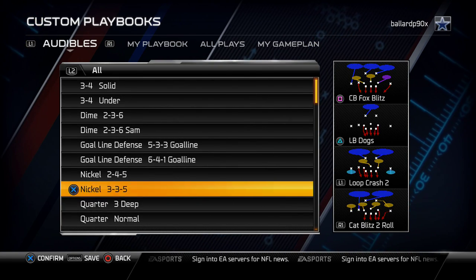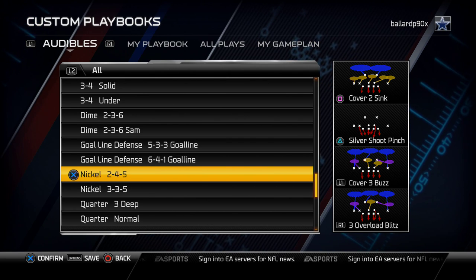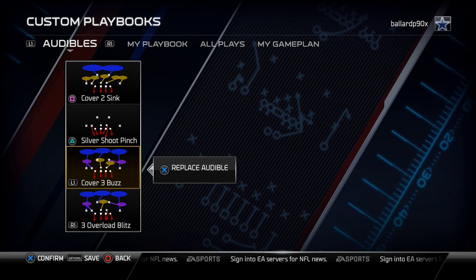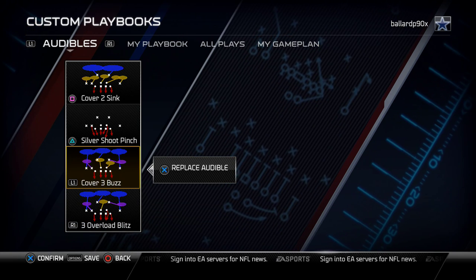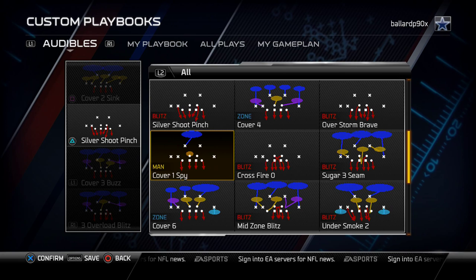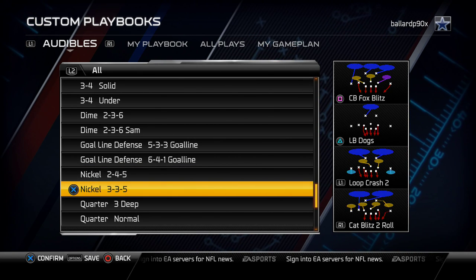Another reason I use the San Francisco playbook is that the 335 and the 2-4-5 are very easy to intermix. I don't do a lot of blitzing from the 2-4-5 outside around the A-gap that Tweezy runs — everybody knows that at this point in the season — but there are some unique plays here you don't see in most playbooks. From this formation I run the cover 3 buzz, the three overload blitz, the silvershoot pinch, and the cover 2 sink as my audibles. The cover 3 buzz is a really good coverage, cover 2 sink has a similar concept, and the three overload blitz is the zone version of the silvershoot pinch A-gap blitz. You might also try the corner roll — sending only two people, you can get a guy free up the left edge.